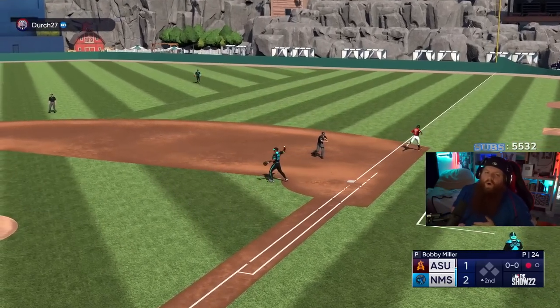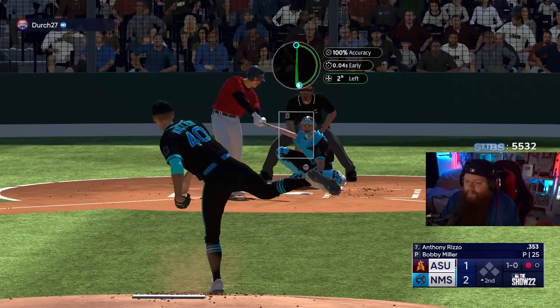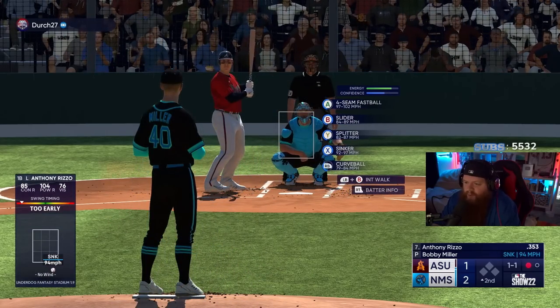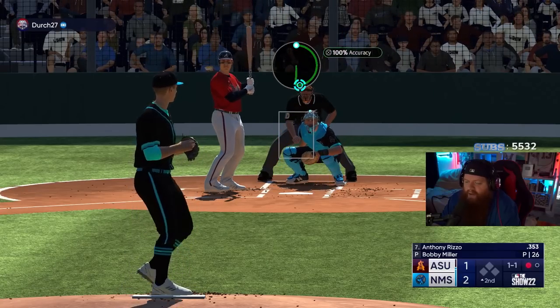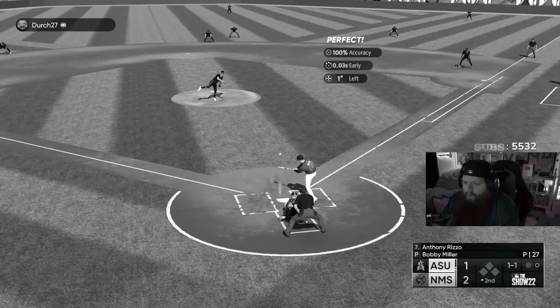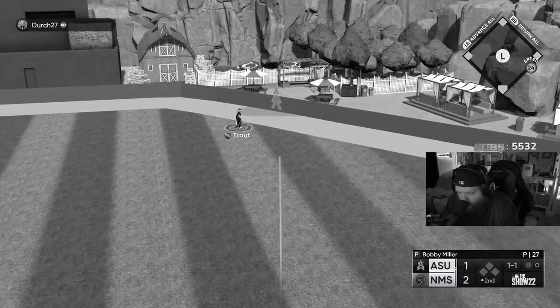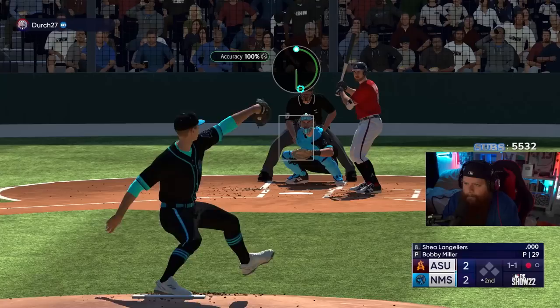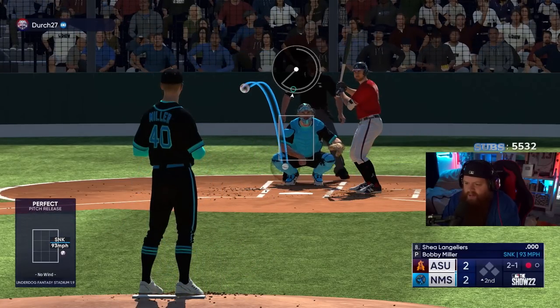That was way closer than I thought it was gonna be. It is kind of tough that I'm not using Rizzo anymore - I hit .450 with Rizzo. What is up with these home runs low and away just going down and getting it? Tie game. Man I can't locate that sinker, that's gonna be a problem.